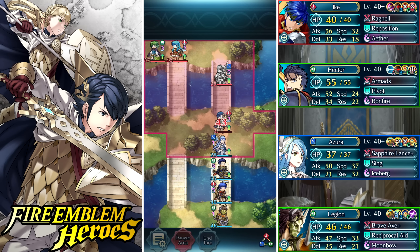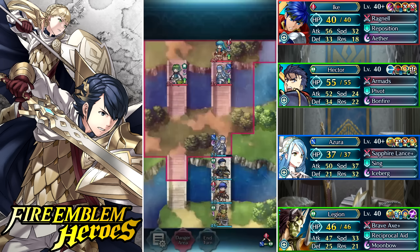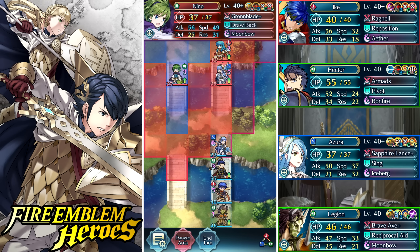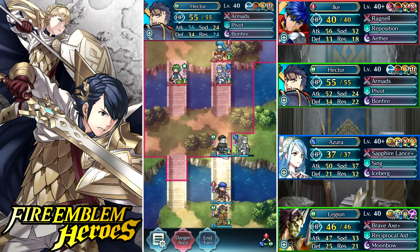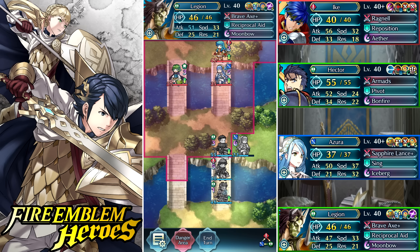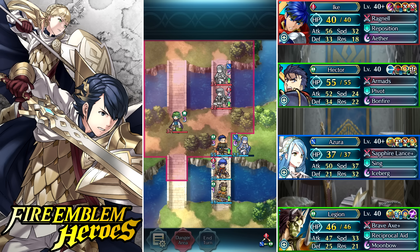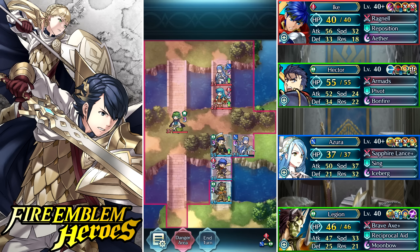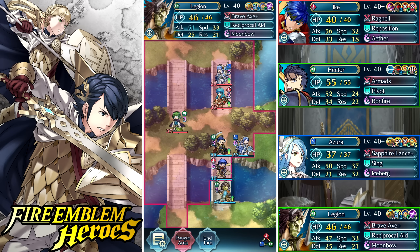I do want to switch it up and use different teams, but I can't really build other teams until certain units come back into rotation. What I've been waiting for is Hinoka to return as a focus unit — she's the only source of honed flyers, so you really need her for flyer emblem. Also, bunny Camilla is the only flying mage in the game and a must-have on flyer emblem, but there's just no way to get her anymore, which really blows.